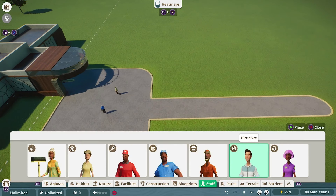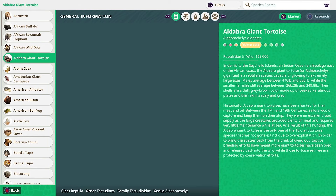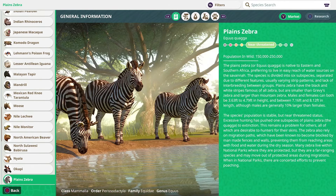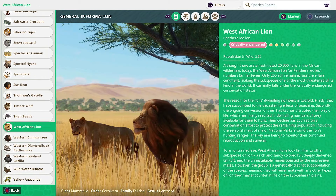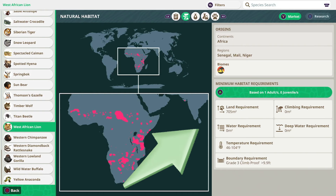The very first step, whether you're a veteran or playing for the first time, is to recognize what animal you're building for and know exactly what they need. You do this by using the Zoopedia — find it in the menus. All animals are listed in complete alphabetical order, but remember the specific names. For example, they're not just called lions — they're called West African Lions, so they begin with a W, not an L.